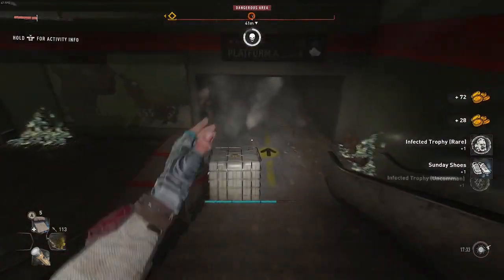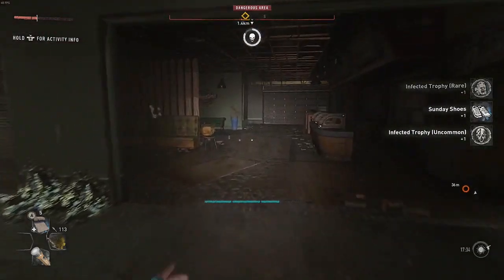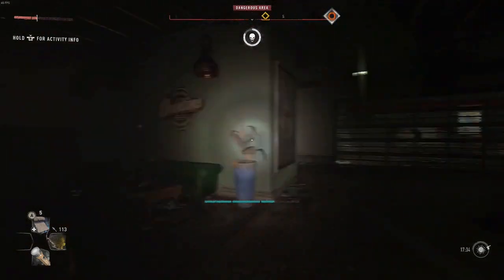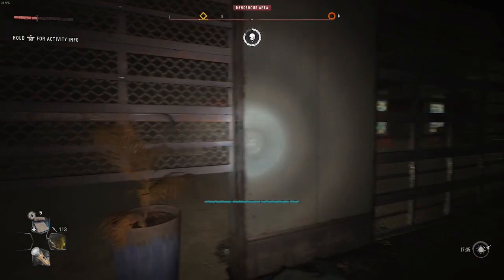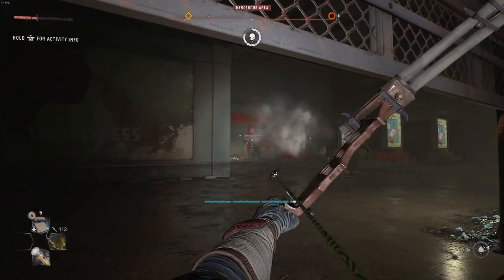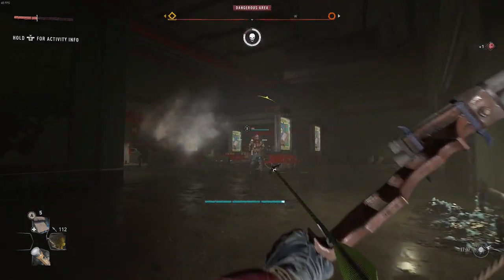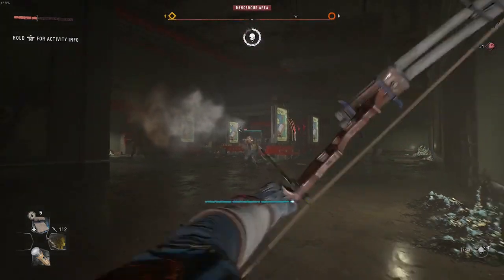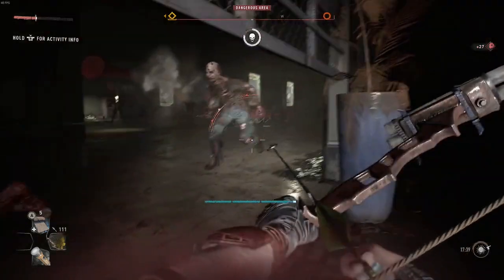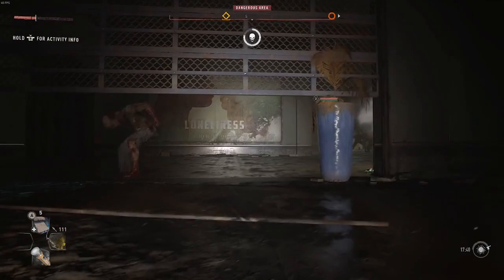You want to head down the stairs, hook a left turn, head straight down here, and then you've got the next door — you just want to pull aggro, just like the other door. I've seen four spawn in this room before, so it all depends on the luck you get.